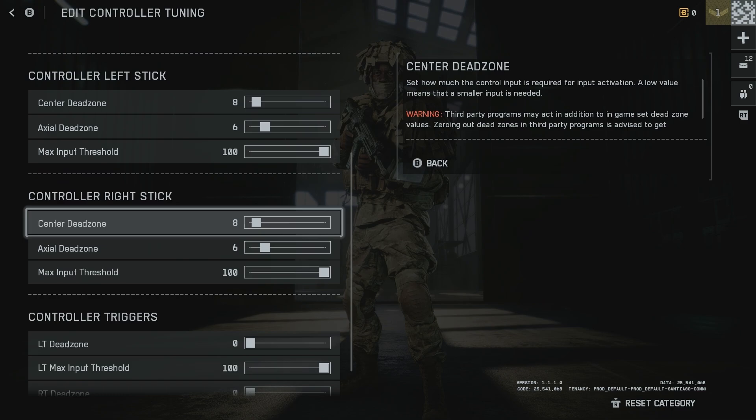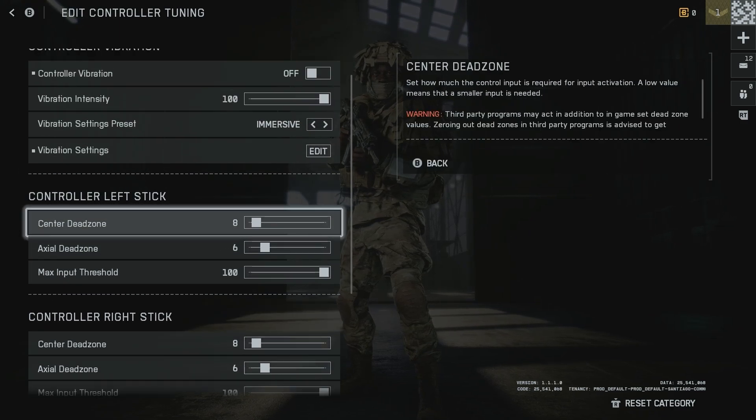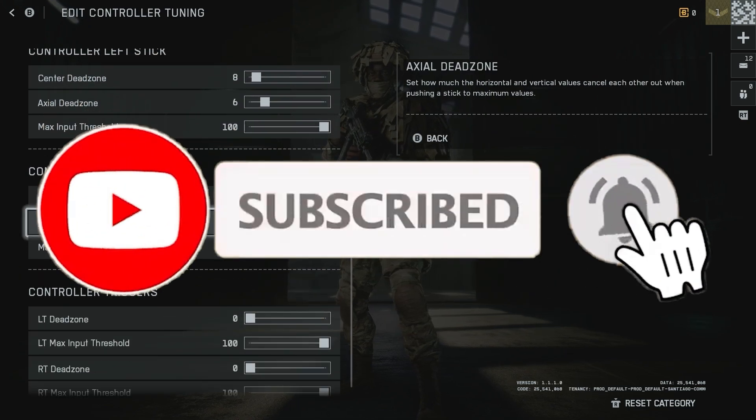This applies to both the left stick and the right stick. Adjust these settings until your stick isn't drifting when you're not even touching it — that's how you fix stick drift on Battlefield. If this was helpful, like the video and subscribe for more tips.